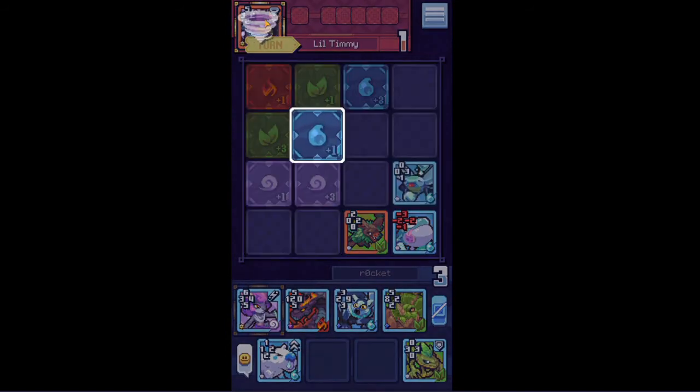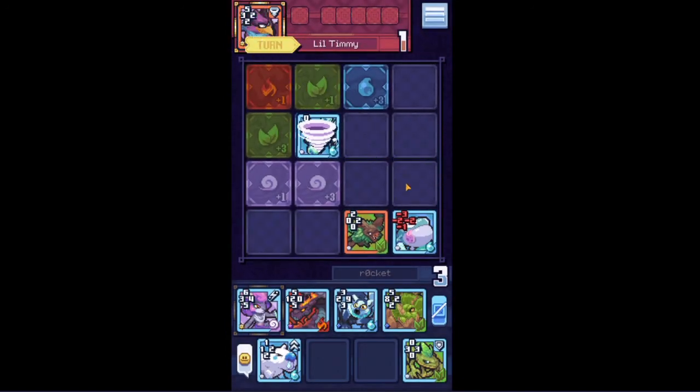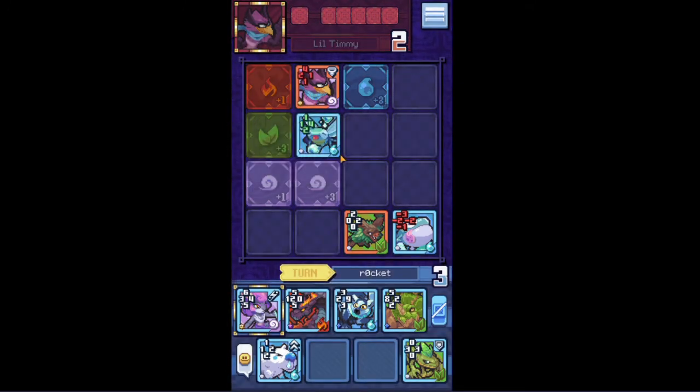So this is Rastor's ability — he can summon a tornado and move any card via an open space. He can also play another card on the same turn. Interesting — he didn't actually retake us.